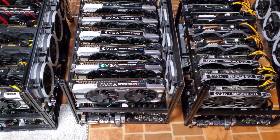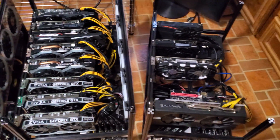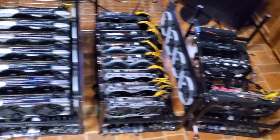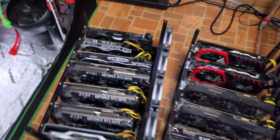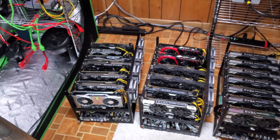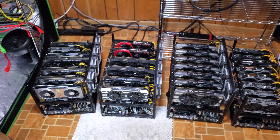This one's all 1070 Tis and a couple 1070s — those are all the For The Win cards. Pretty much 1660s, Tis, and Supers. I've got three 1050 Tis, a 560 4GB, and still have a P104 right there. I've got it undervolted and I'm still pumping out about 34-35 megahash on that card. I've hit upwards of 38 but I don't want to run too many watts and make it inefficient.